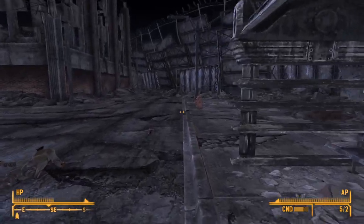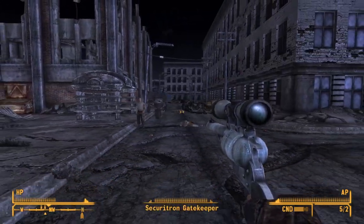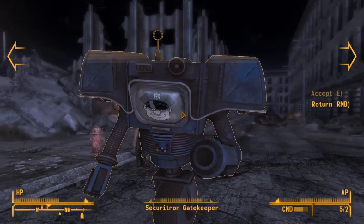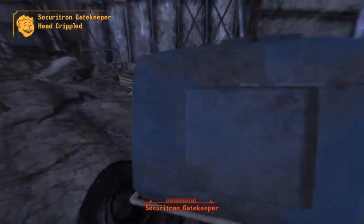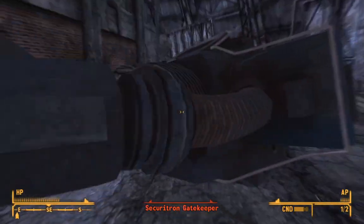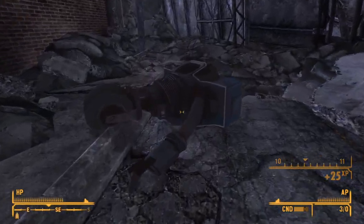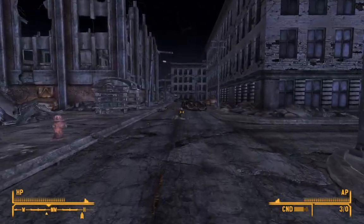They're about the same speed as you, so you don't need to worry about it. Just take him to one of these corners, let him get close, and then you just kill him. No one will be the wiser that you killed him. Take the pass, and you can go ahead and enter New Vegas.